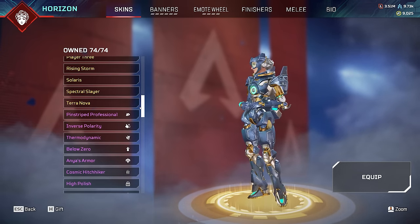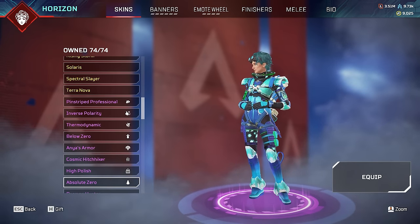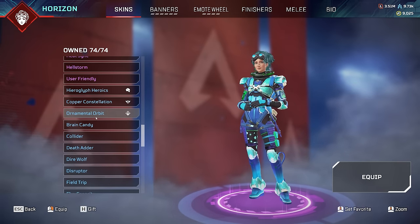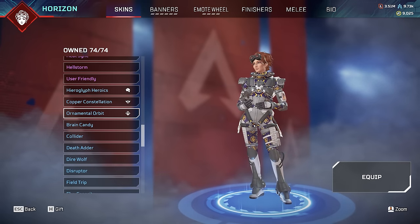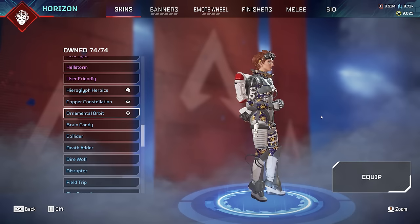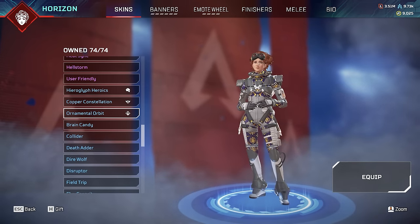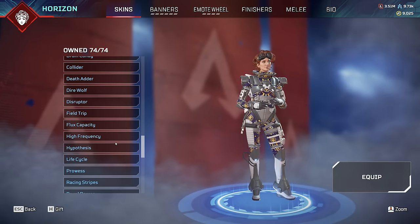If we want to find her rarest skin, you have to scroll all the way down to the rares and go through her Orbit one. This is her least used skin with less than 0.0002% of players using or owning it. This was gained from watching ALGS on Twitch - you could do three Twitch drops to get it. Not many people claimed it or bothered to watch because it looks like this. But that is her rarest skin.